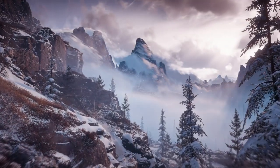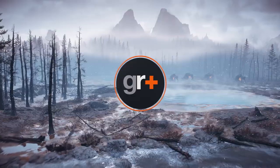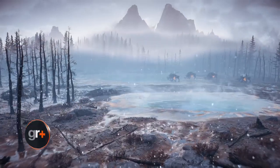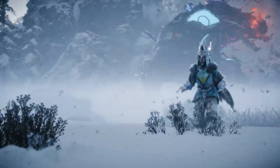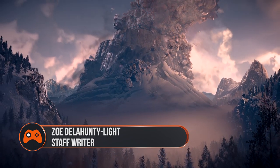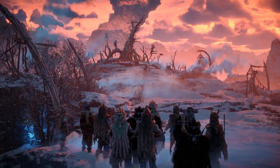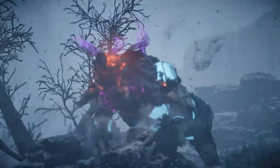Despite the snowy landscapes of the Cut, my first piece of advice is not to wrap up warm. You'll soon find out that there are far worse things to worry about in Horizon Zero Dawn: The Frozen Wilds than Aloy getting a bit chilly. Its harsh environment is host to a whole new range of threats to our favourite Flamehead Seeker — namely new machines, powered up bandits, more difficult fights, and that's just the beginning.